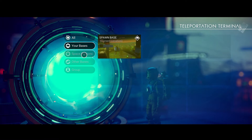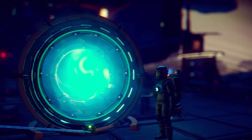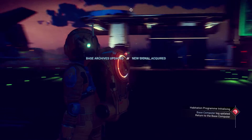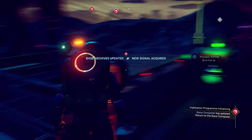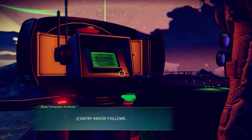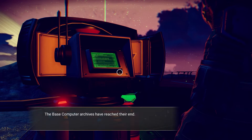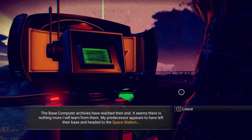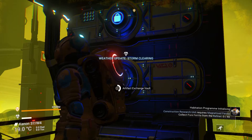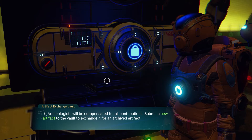Now you can use the teleporter to go to your different bases and space stations around the universe. The next thing you have to do is talk to the base computer and then fly off to the space station.